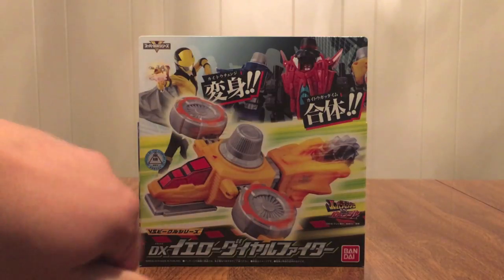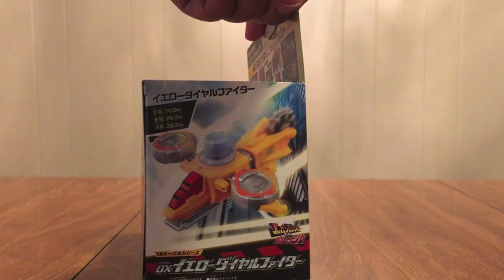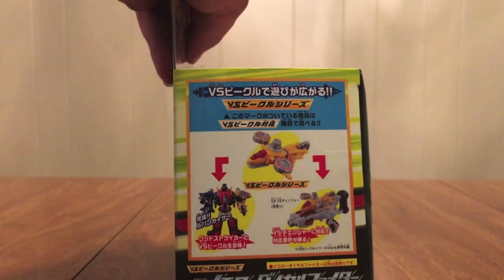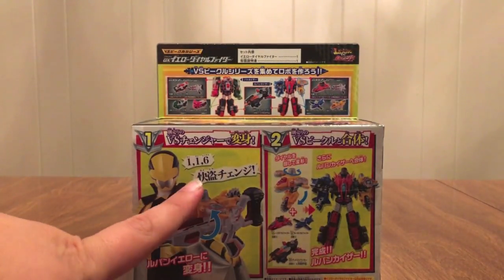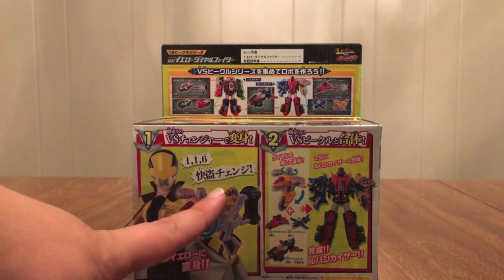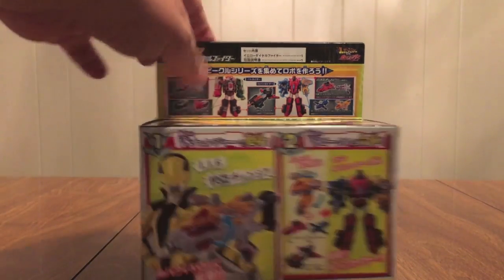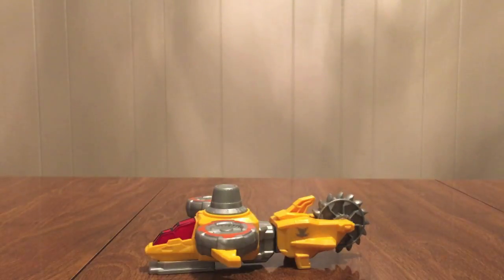It's got the show logo: VS Vehicle Series DX Yellow Dial Fighter. The Sentai logo is up there, and on this side is the Dial Fighter with its stats. On this side it shows you can use it with Good Striker and with the changer. And on this side — look here — 1-1-6, it'll help you spell out 'yellow,' then you transform. Then here you make Lupin Kaiser; it shows you how everything works, and over here it shows the battle mode with the big buzzsaw. On the bottom is text, and here is Yellow Dial Fighter right there.